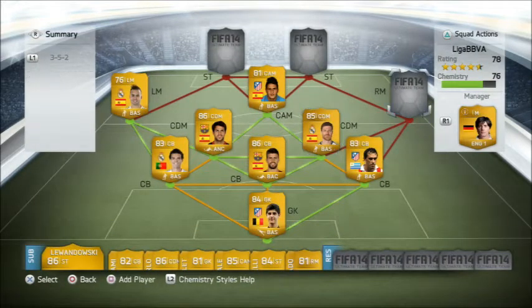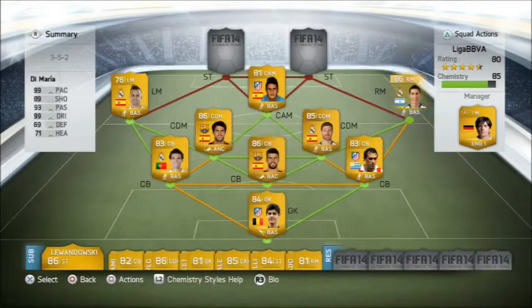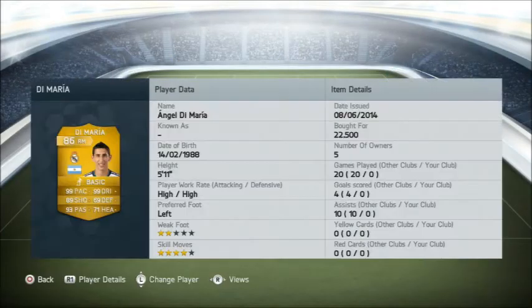Going on to the right mid, which does have an attribute card — his name is Angel Di Maria. Look at those stats: 89 shooting, 93 passing, 99 dribbling, 99 pace, 69 defending, 71 heading, 4-star skill moves, 2-star weak foot, going for 22,500 coins, 5'11", high-high work rate, left footed, 86 overall.